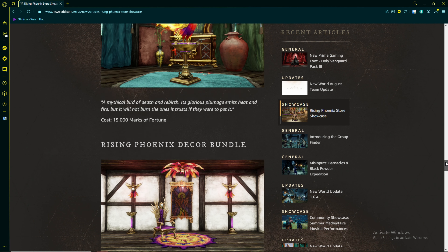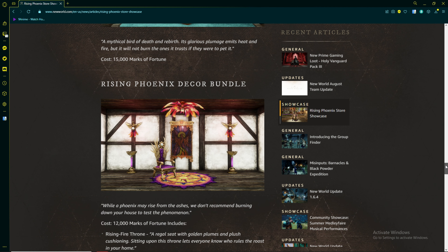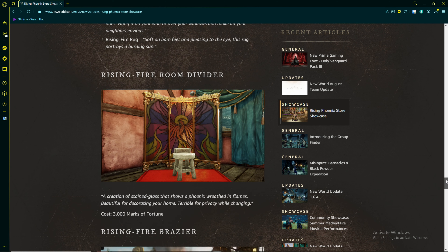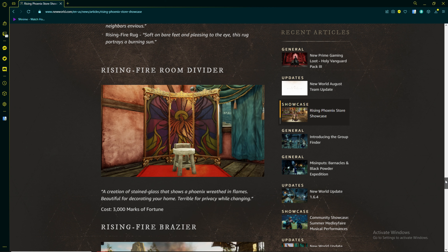If you haven't gotten the set, it will be in the cash shop until October 3rd. The furniture set that has the glass art is 15,000 marks of fortune, and if you want to get the room divider, it is 3,000 marks of fortune.